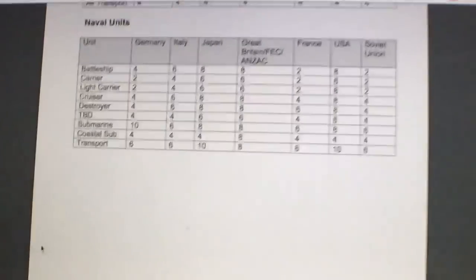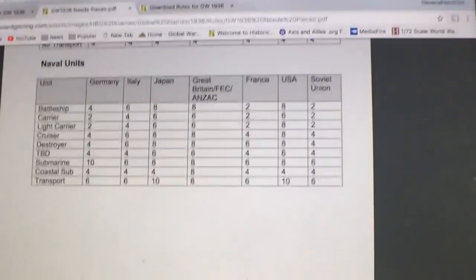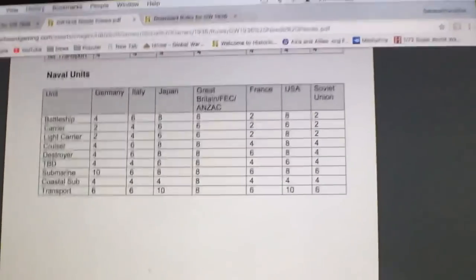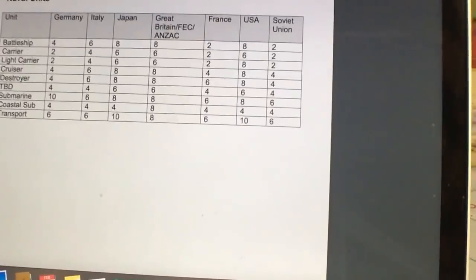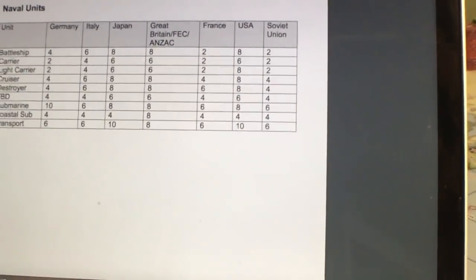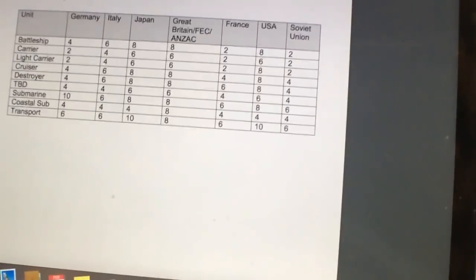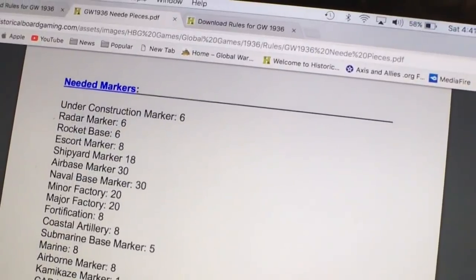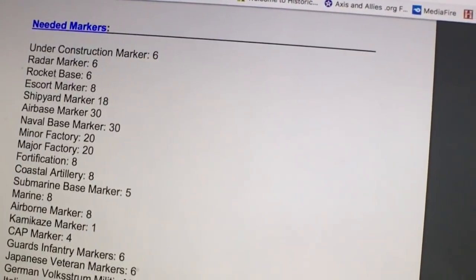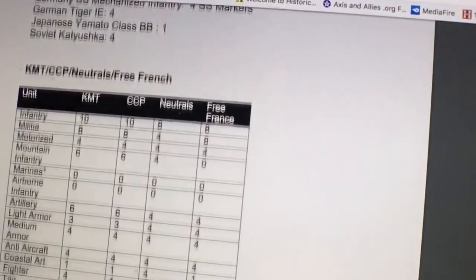They're going to update the rules again in 2019 and the map will probably be updated, but unless they radically change the setups, you won't need more than one of each. When buying units, try to match those setup numbers. If you can paint the pieces, you can get five German ones and paint the extras as Italians in Italian brown. The recommended unit list also mentions markers, chips, and dice — you probably already have plenty of those.